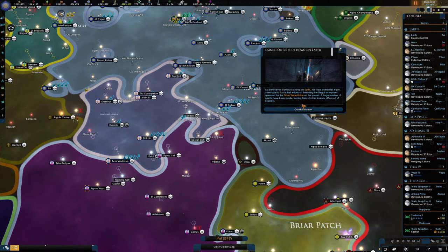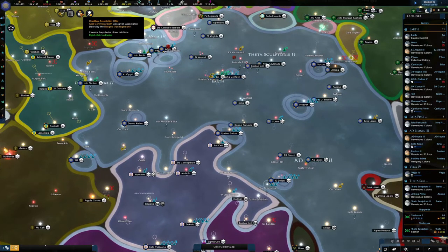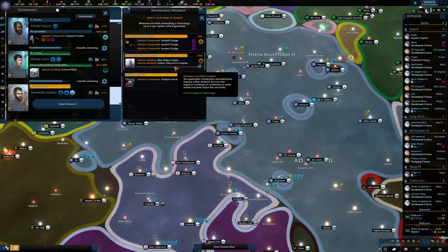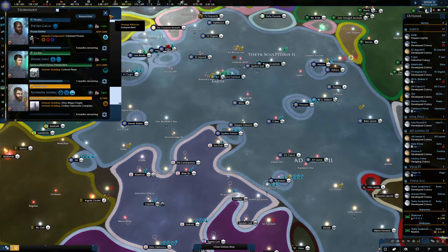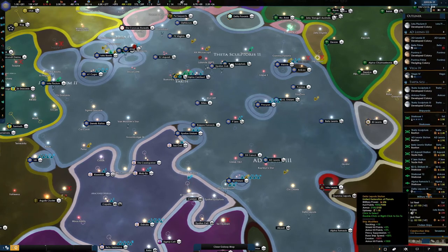As crime levels continue to drop on Earth, the local authorities have been able to focus their efforts on thwarting the illegal enterprises operated by the deadly Orion Trade Union. A large number of arrests have been made - good riddance. Let's close that branch down. We don't like the Orion Trade Union. The food is instantly a bit better there. Mining production - that's good. The alloy megaforges - yeah, I do want that. Let's really hammer the alloys and get this fleet big enough to defend ourselves.